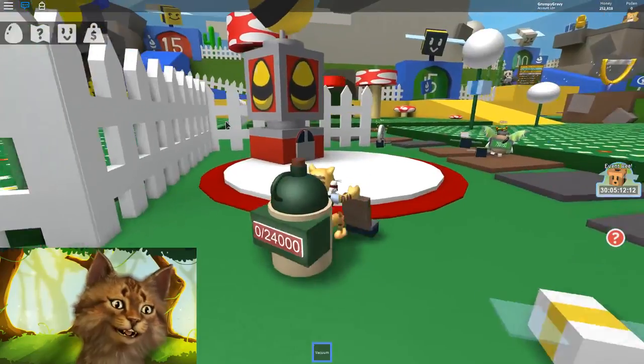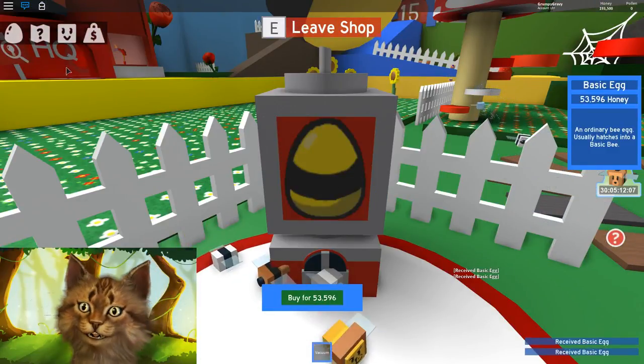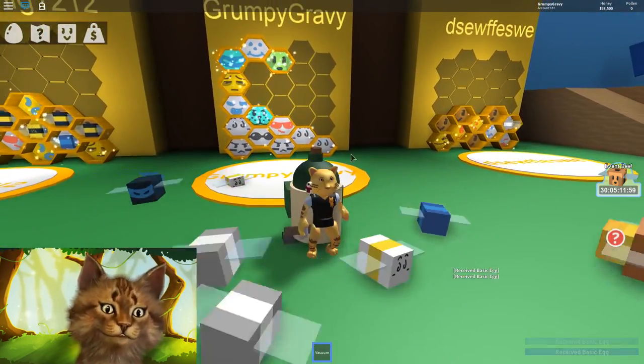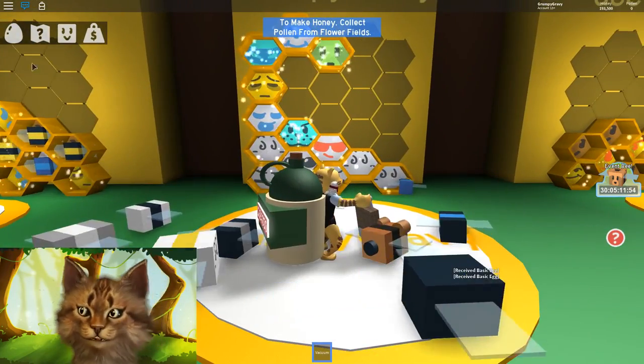We have some quests to complete. We gotta come here and buy two eggs — yeah, we can afford it. That's a lot of money! A lot of you guys have been telling me I need to buy a new tool. I do have this vacuum cleaner but you guys are saying I should buy a new one.